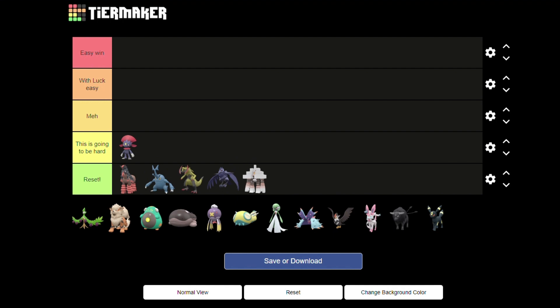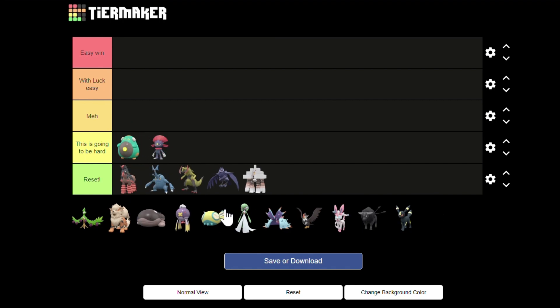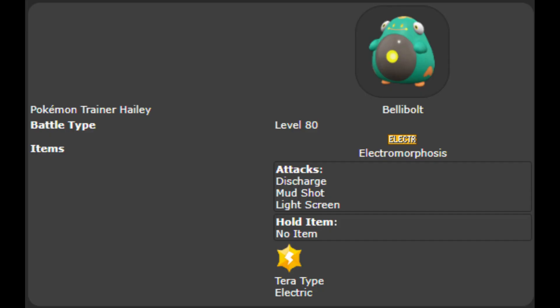Next is Bellibolt. Its ability Electromorphosis boosts its next Electric attack, so it's useless for us. Mud Shot and Light Screen are useless. The only reason keeping Bellibolt this high is Discharge, which can paralyze Cinderace at a 30% chance.